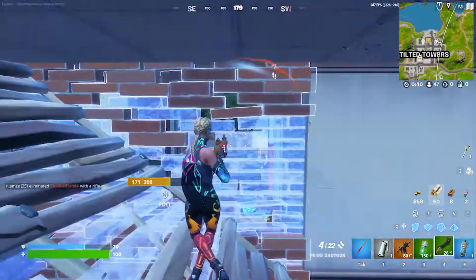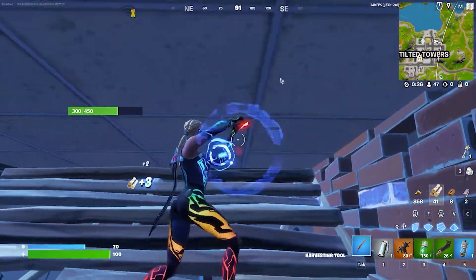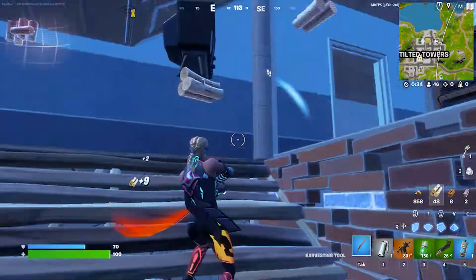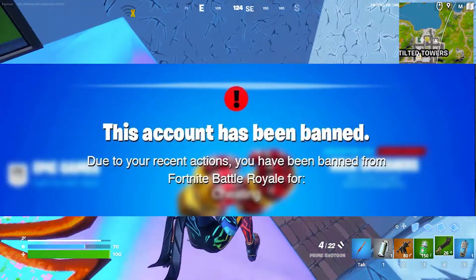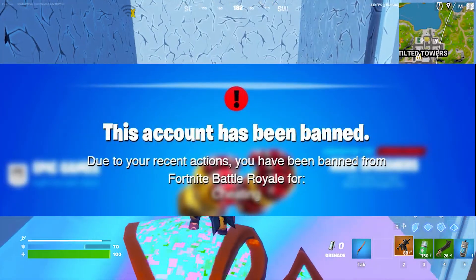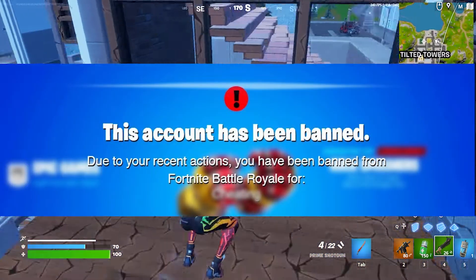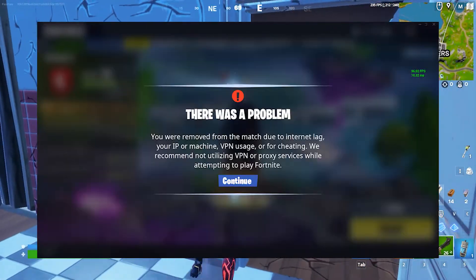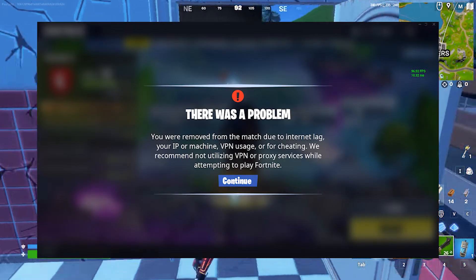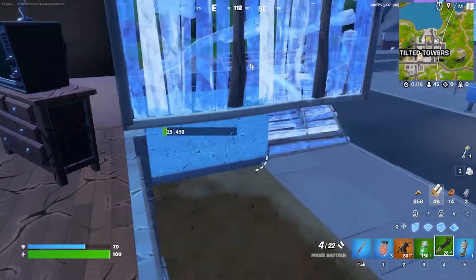If you received the warning and still continued to play with the same restricted device connected to your PC, you will get a message that this account has been banned due to recent actions. If you close the game and try to launch it again, go into the lobby, and try to play a match, it will send you the same warning message and kick you out. In simple words, you cannot play any match at all even though you can open Fortnite.